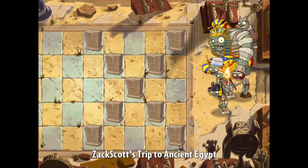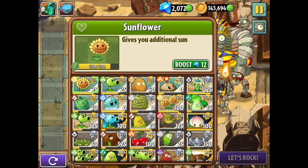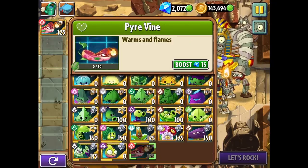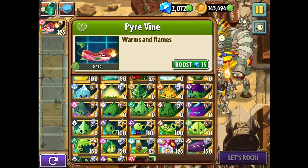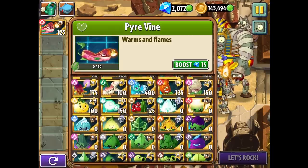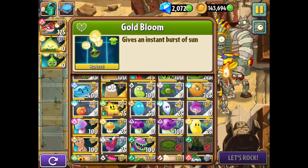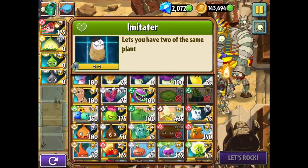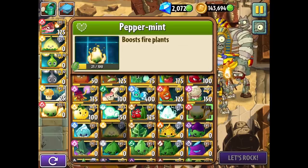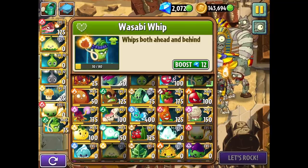Let's go to stage 23 — that's a good stage to check out. I only want to bring in Pyre Vine, but we could bring in Wasabi Whip too — that'd be so cool. We need some sort of sun production. Let's bring those in and then have plenty of slots for Wasabi Whip, since it's a peppermint-type plant, though Wasabi Whip is not a fire plant. Let's see what happens.